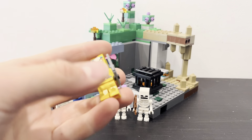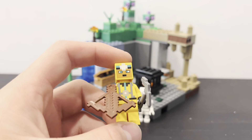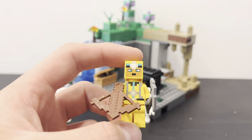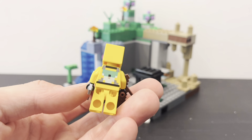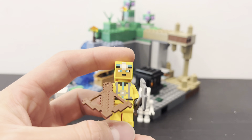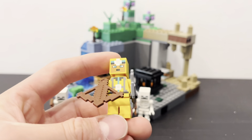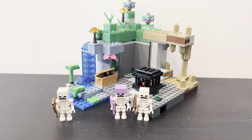To start off, you get a cave explorer skin, and it is a pretty cool skin — it is new. Lego's been doing a lot of these new skins and stuff, and it's just a pretty cool minifigure. It's got some nice torso printing and face printing, and then on the back it's got a little bit more printing. The minifigure has an iron pickaxe and a crossbow.